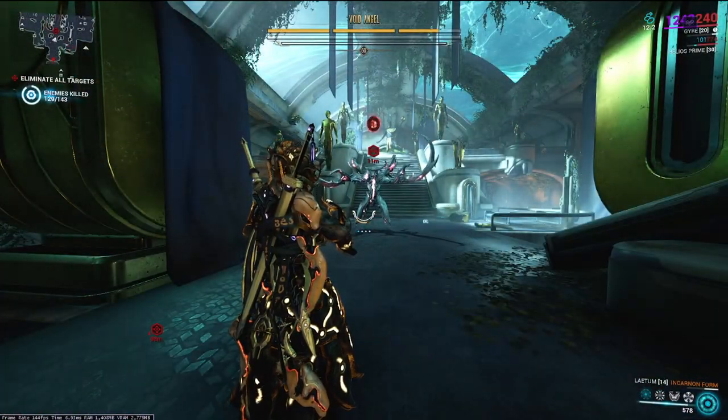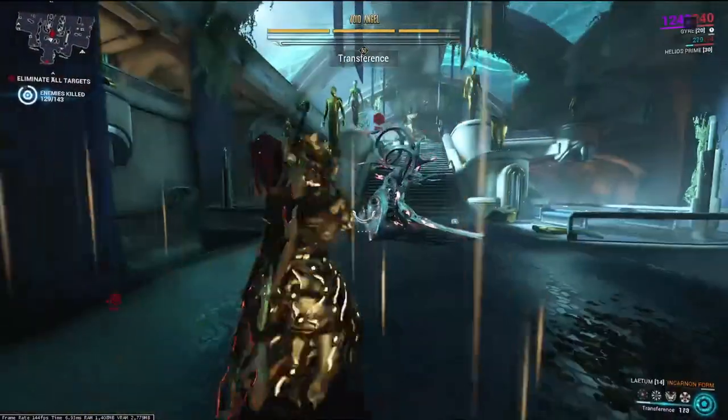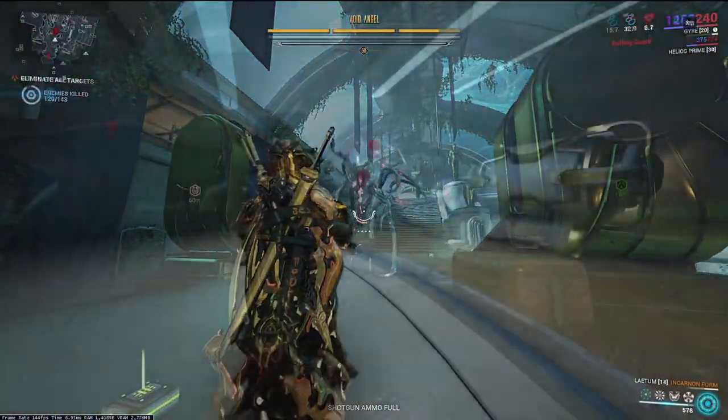A giant red ball above the Angel's head — this will absorb most of your incoming damage. Quickly swap over to your operator and pop it with your void damage to destroy the orb. If you don't, it will follow you, deal damage, and knock you down.